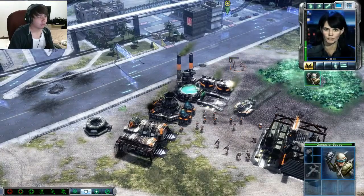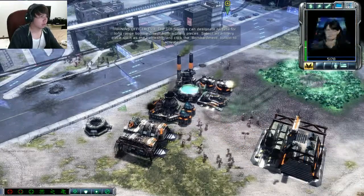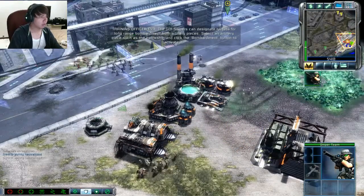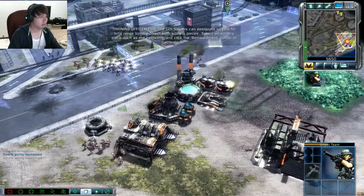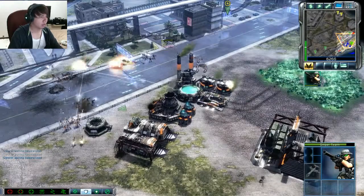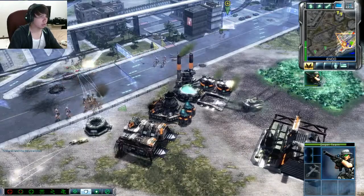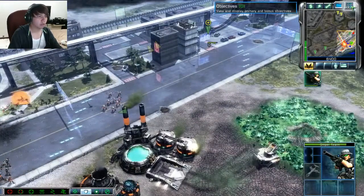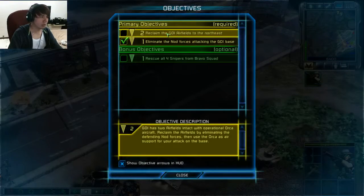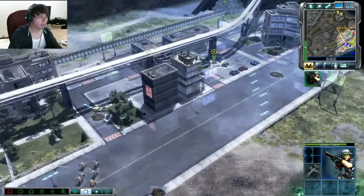Commander, Nod forces are attacking our airfield. You need to get in there ASAP and save the key structures. GDI snipers can designate targets for long-range bombardment from artillery pieces. Select an artillery piece such as the battleship and click the bombardment button to activate it. So we're gonna rescue all the snipers and reclaim the airfields.